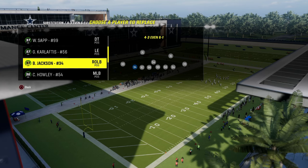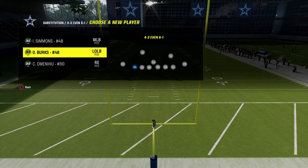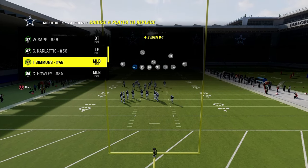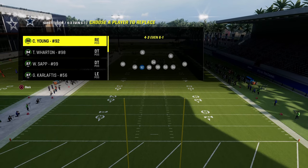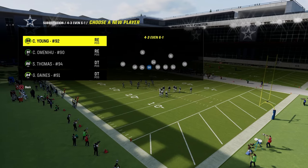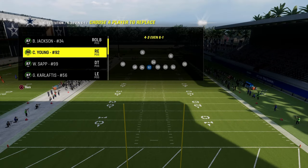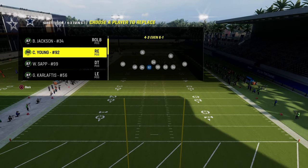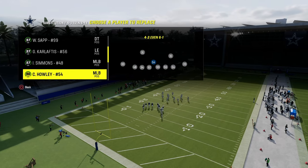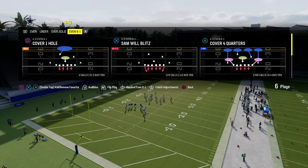What makes this defense so good is the fact that we have super fast players at outside linebackers. You want to put your fast middle linebacker at the outside linebacker position. As you can see, we put Isaiah Simmons who has 99 speed, Bo Jackson who also has 99 speed, and Chase Young who on the Super Bowl theme team is 96-97 speed. We also have Warren Sapp, Karl Loftus on the outside, and Leo Chennault at outside linebacker. Our base play is cover four quarters.